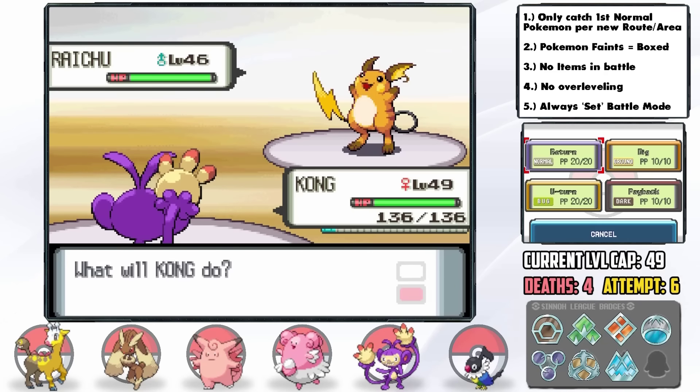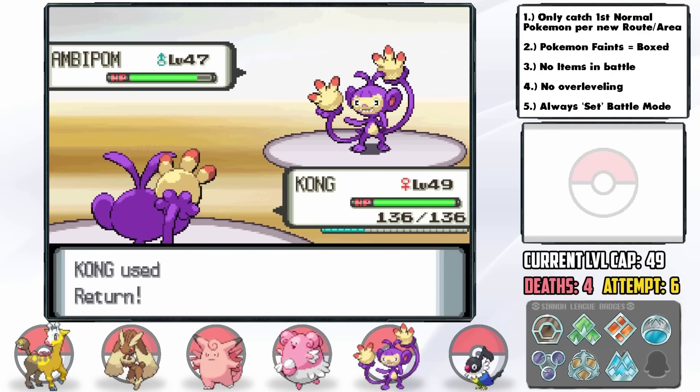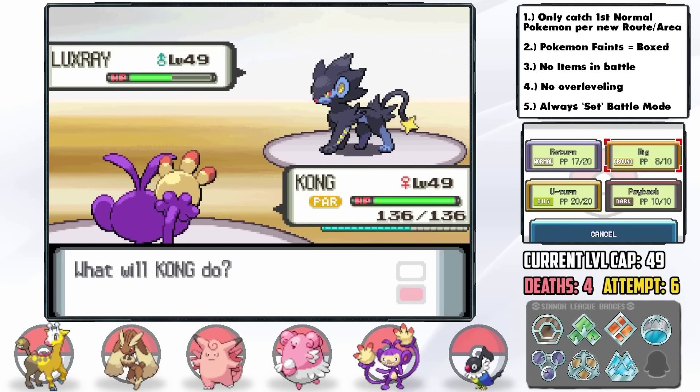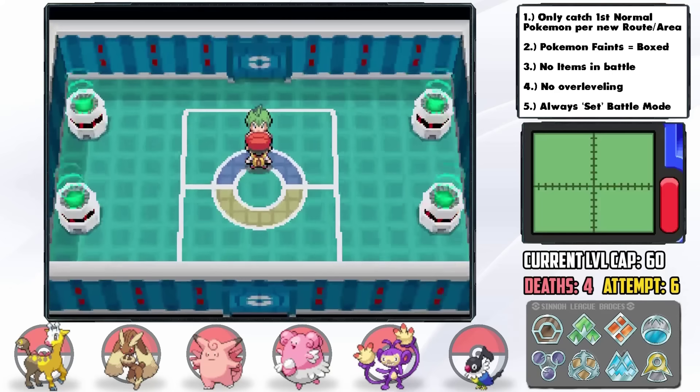With that loss behind us we face Volkner the last gym leader, and to be honest we swept through him quite cleanly with Ambipom using Dig with the Soft Sand item along with Return. If you outspeed Volkner you're pretty much set since his main thing is Speed. With all 8 badges acquired it's time for the Pokémon League.